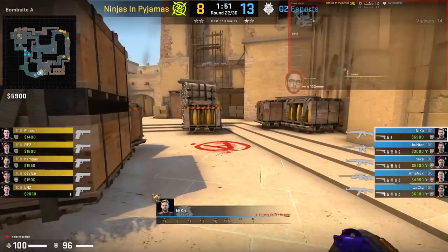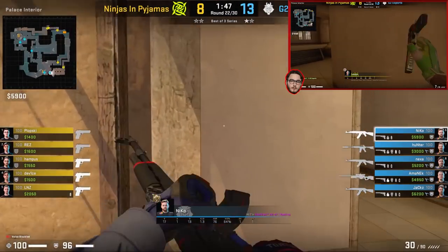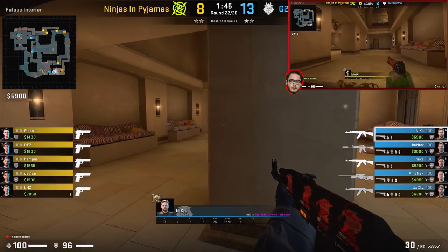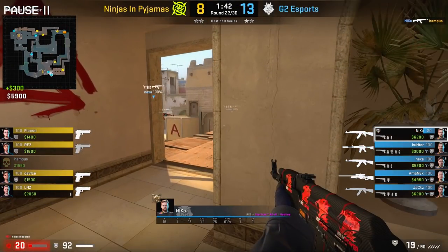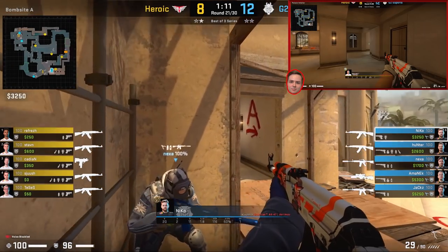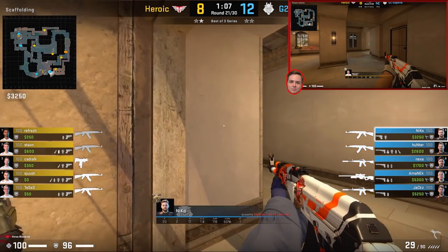Nikko and Nexa also showcase aggression on A. In this round, Nikko molotovs ramp and both Nikko and Nexa jump in towards palace. Nikko runs through, wide-swings, and catches Hampus off guard. Now with the advantage, both Nikko and Nexa can fall back towards the A bombsite and play the 4v5. Nikko and Nexa also try something similar against Shush, however when they go to push, Shush hits a nice spray onto both of them.